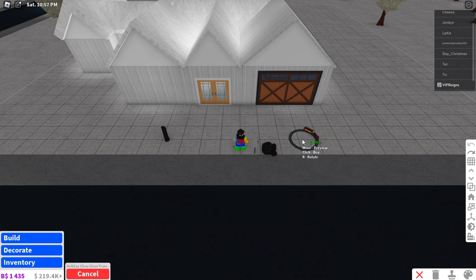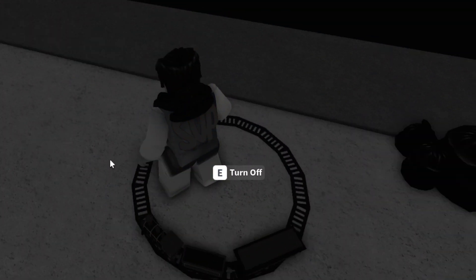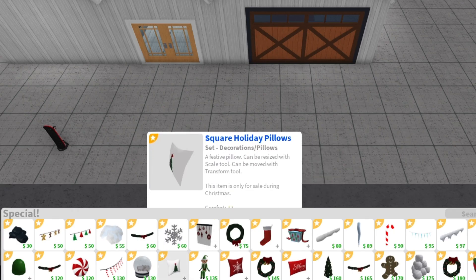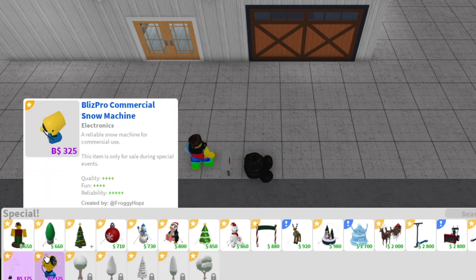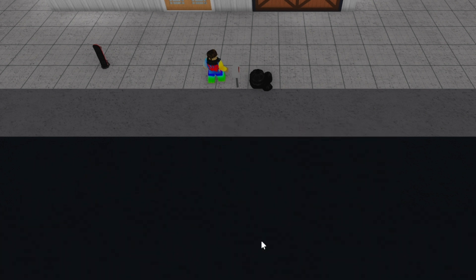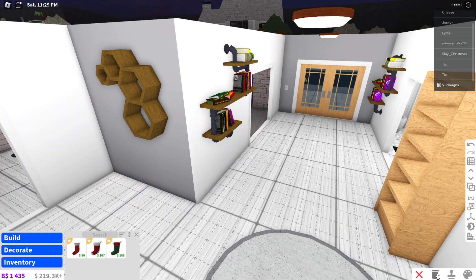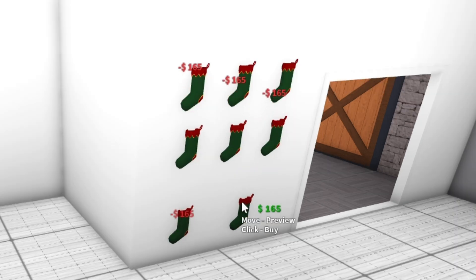Let's go ahead and place that. Let's see what this thing looks like — I can just sit in it. It doesn't make any sound. Let's delete that and go to decorate, then go to special. These are the new Christmas items — got a little tree which I have to unlock because I'm not a guardian. We got some small decorations that cost quite a lot. We got some socks to decorate our house. Let's decorate a little bit with some Christmas stuff. There you go — some Christmas stuff that cost $165.